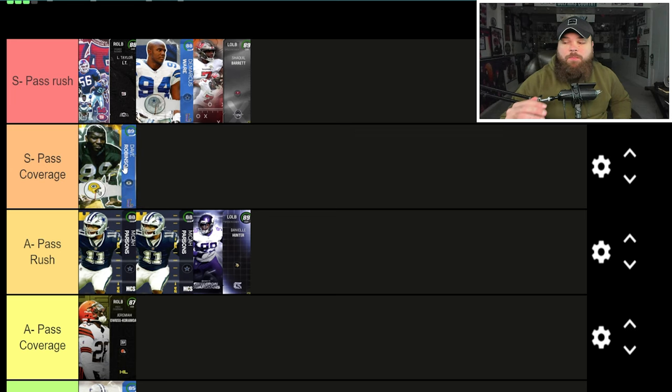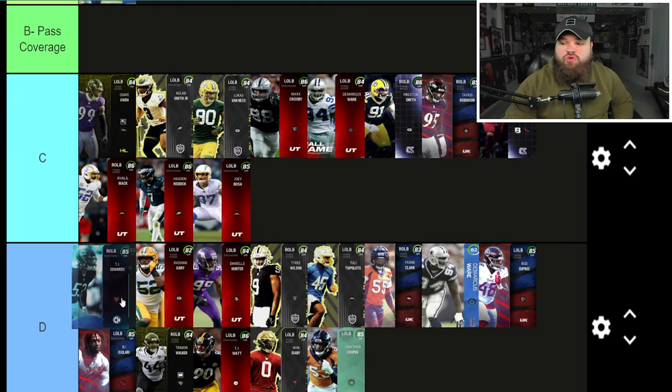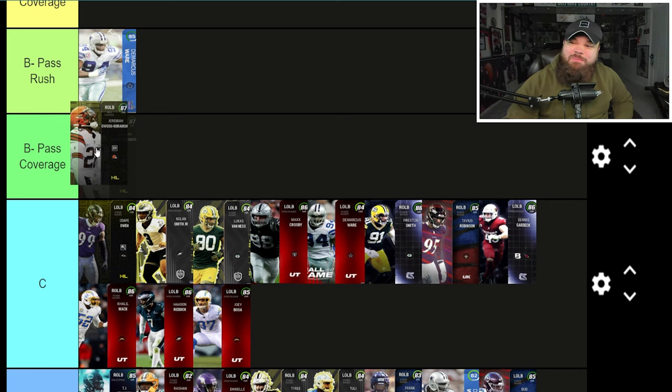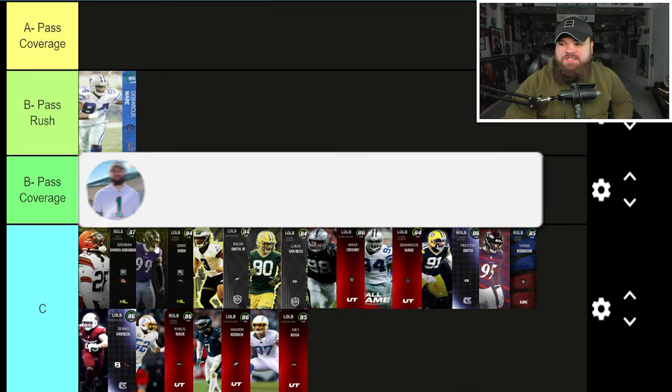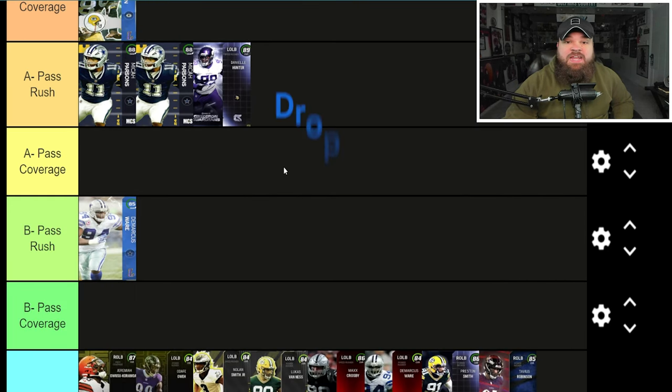For pass coverage players, we didn't get a lot today, but I want to point out the new Lurk Artist ability — Dave Robinson is even more insane because of it. This does hurt Jok and TJ Edwards though. I'm dropping TJ Edwards into D tier and Jok into maybe B tier. In the C tier, the only really good pass coverage outside linebacker we have right now is Dave Robinson.